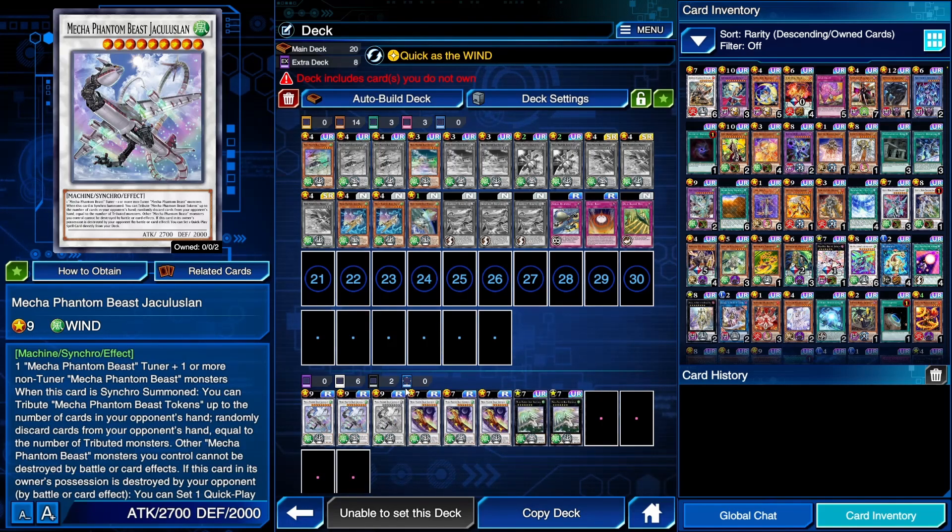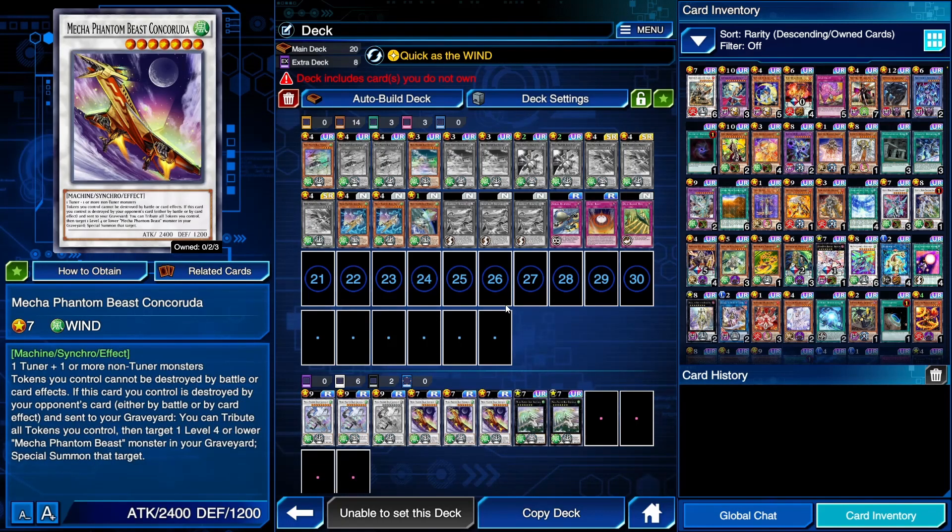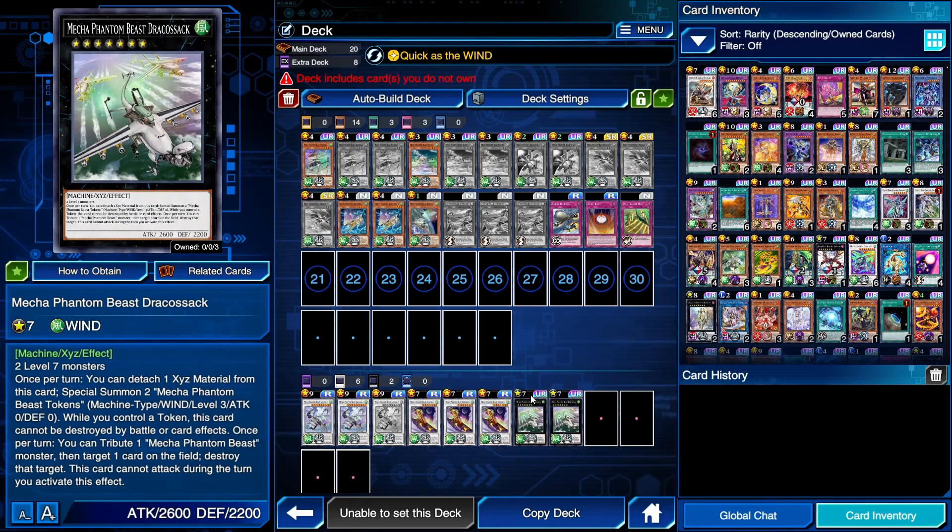Then you have: if this card gets destroyed, you get to search for any quick play spell — Mystical Space Typhoon, Cosmic Cyclone, Scramble Scramble, whatever you want — any quick play spell, and set it face down. While Concorda is on the field, your tokens can't be destroyed, and if this card is destroyed, you tribute all your tokens to revive a level 4 or lower Mecha Phantom Beast from your graveyard. And Drekosack allows you to summon 2 tokens each turn, can't be destroyed by battle or card effects while you control a token. It has 3,100 attack points while Rising Air Current is out, and you tribute a token once per turn to destroy a card, or itself, or any Mecha Phantom Beast monster.